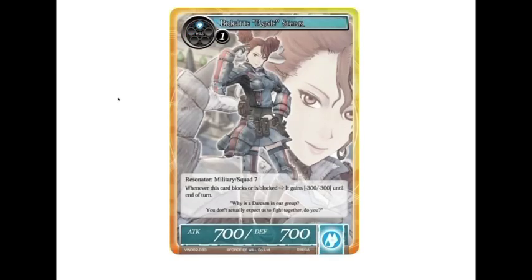And we have Rosie. She's a two-drop 7/7, but the downside is whenever she blocks or is blocked, she gets minus three minus three. So she's really, really strong on her own, but if there's anything in her way she gets really weak. So it's not too bad.